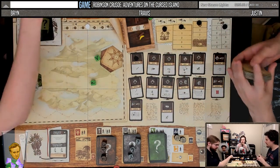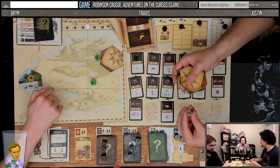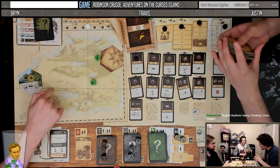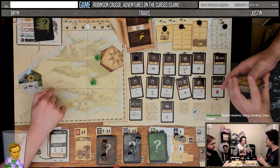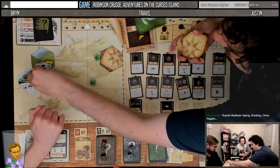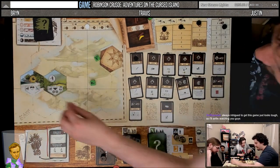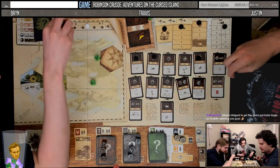Swamp — put a negative marker on the tile I'm exploring. It costs one additional action on that tile, so it's harder to do things. There are no cannibals there. You can build rope — rope is sick. And medicine — medicine is important. We also get a beast.